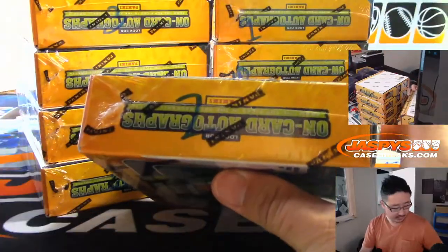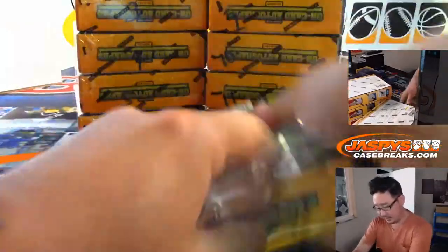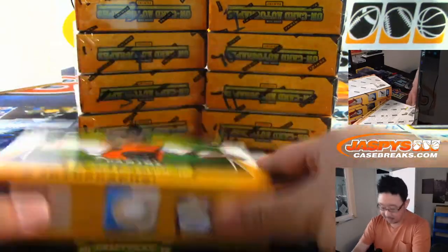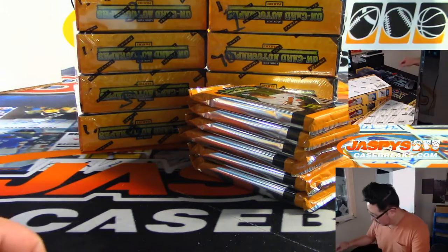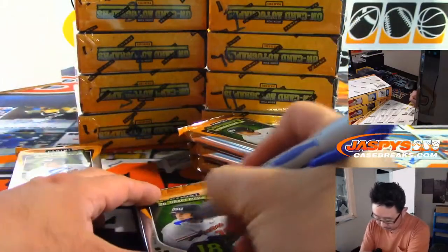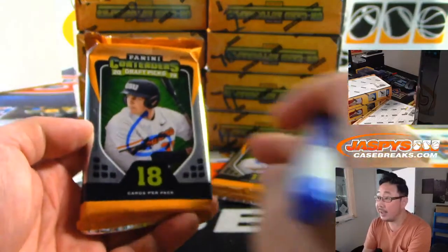And 2 is right there. Alright, so now let's open up this. What do we have on the box right here? That's Adley Rushman. Big future prospect. Now let's number these packs: 1, 2, 3, 4, 5, 6, 7, 8, 9.